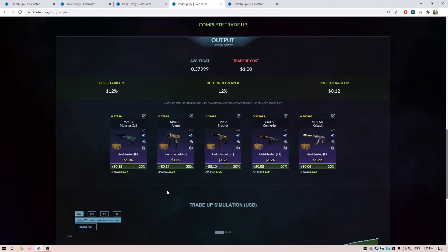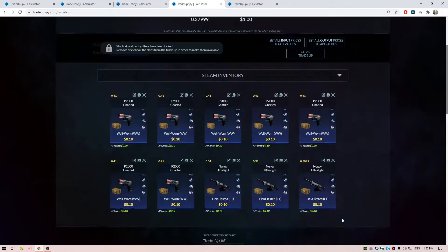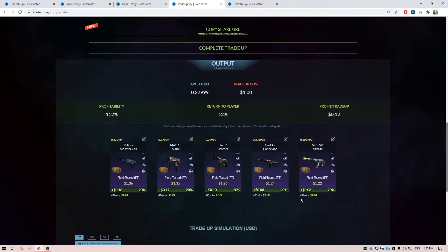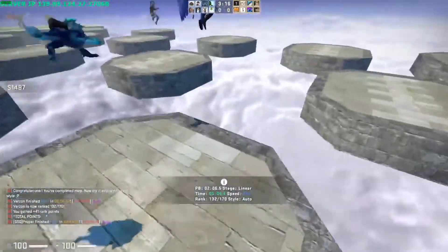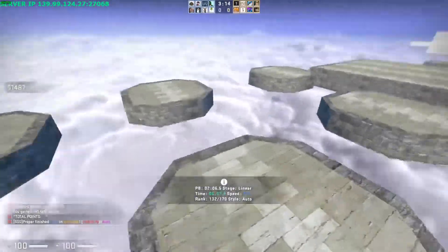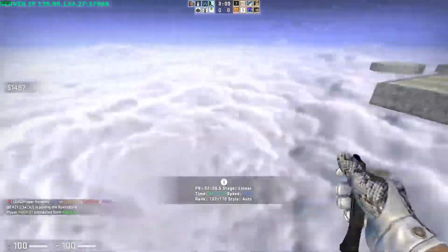For the outputs: the Monster Call is going to be a profit of 18 cents, the MAC-10 Allure is going to be a profit of 17 cents, the Brother is going to be a profit of 10 cents, the Galilee is going to be a profit of 8 cents, and the Kid Bash is going to be a profit of 6 cents. You can sell off the skins or keep them and trade up further for the Tooth Fairy, the Vogue, or the Entombed — you will profit once more with that. This is a really good spammable trade-up because the floats are not that rare to find.